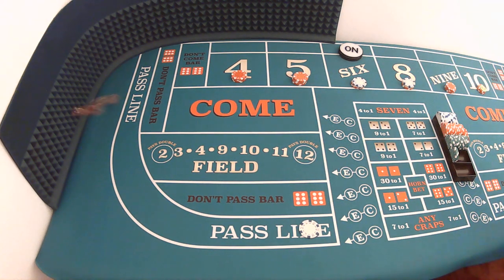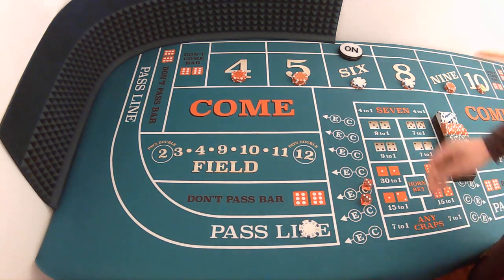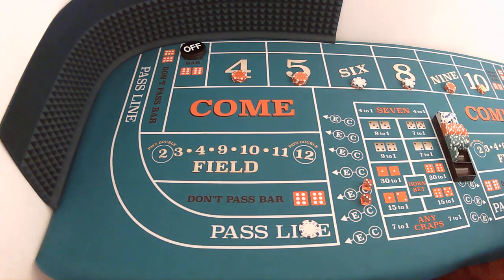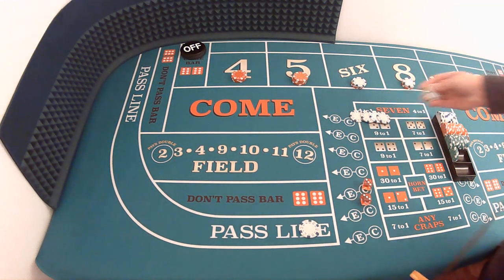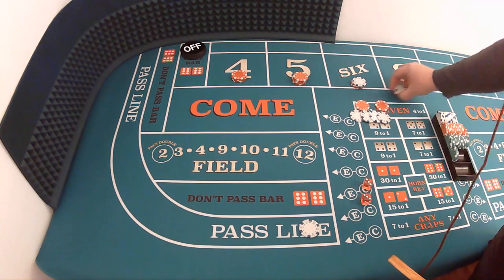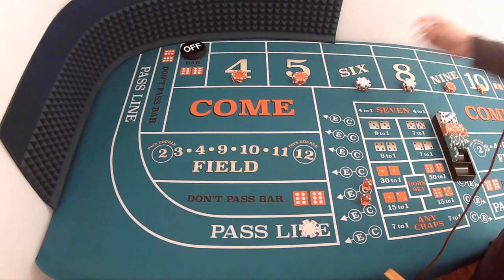Dice are out — six-four, ten, easy ten. Going to press that up — twenty-seven dollar winner. Pay it the long way so we can press it up. Twenty-five and another two makes twenty-seven. Press them up to the twenty dollar level — they're going to be buy bets now on the four and ten. Keep the rest. Good shooter here. Dice are out — four-one, five. Hitting those pressed up numbers now. Four units on that five pays twenty-eight dollars. Press the next one — three-two, five, another twenty-eight dollars. Press them up, five and nine go up a unit, keep the rest.